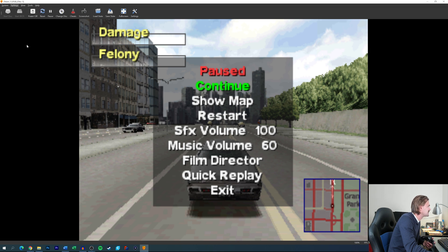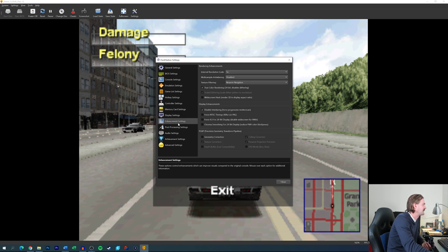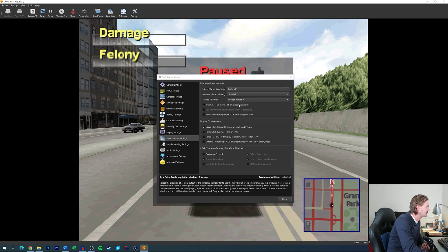First we're going to go into the display settings and change a few things. At the moment it is on a hardware renderer — D3D11, DirectX 11. It supports Vulkan, which is really cool, so we're going to activate that. We're also going to activate V-Sync. Next we're going to head into the enhancement settings, and this is where all the cool stuff happens. The internal resolution scale is at one times now — we're going to bump this up to nine times, which is 4K. The multi-sampling I had set to eight times MSAA, and the texture filtering set to XBR. When you update settings it does it all in real time — you don't have to reset the game. That's pretty cool.